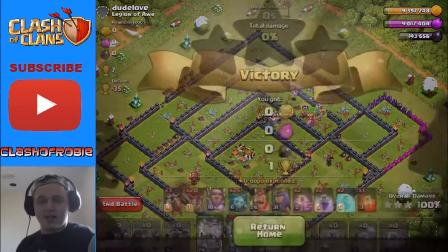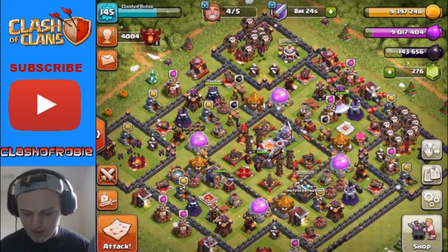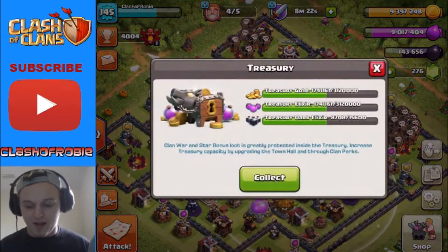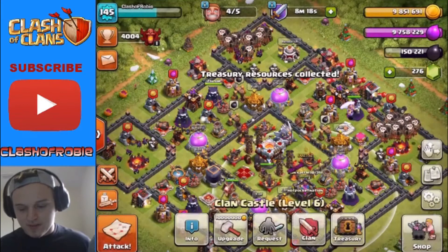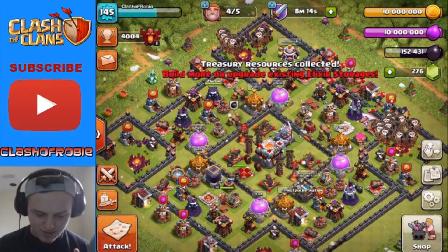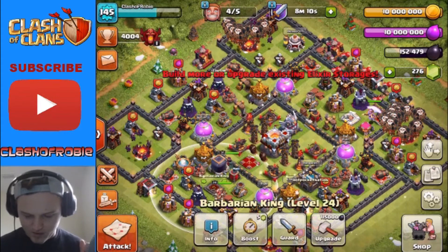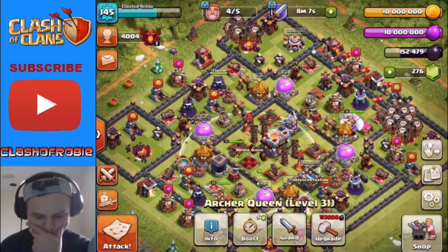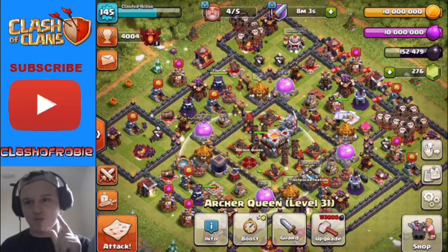Let's head back to base and see if we got enough. We're at 143,000 and the treasury has 8,700. Let's collect it — that's gonna put us so close. We need 500 more dark elixir. I'll be back — we're gonna do one last raid.